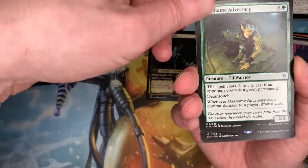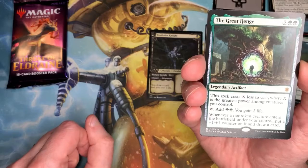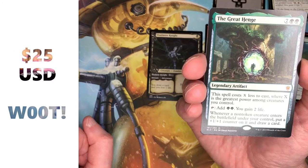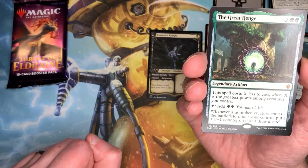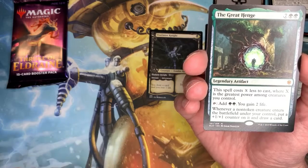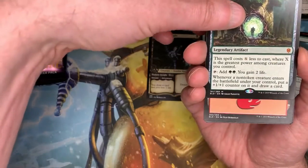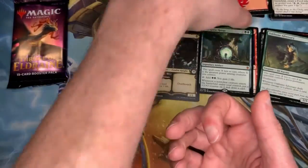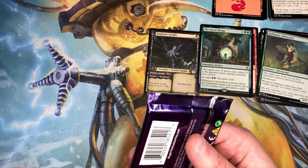We've got an Adversary, and then our rare — oh sweet, sweet pull! Mythic: The Great Henge. Two green and seven generic to cast this large legendary artifact. This spell costs X less, where X is the greatest power among creatures you control. Tap and you get two green mana and gain two life. Whenever a non-token creature enters the battlefield under your control, put a plus one plus one counter on it and draw a card. Everybody likes this — it's like the best green card ever made.